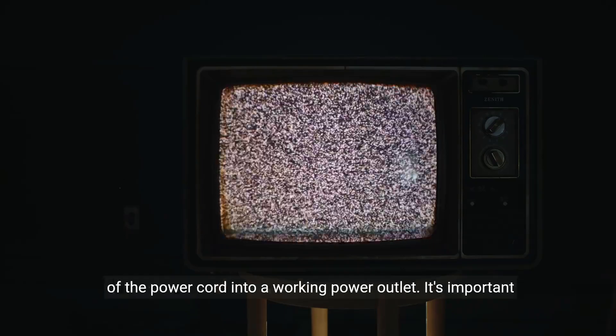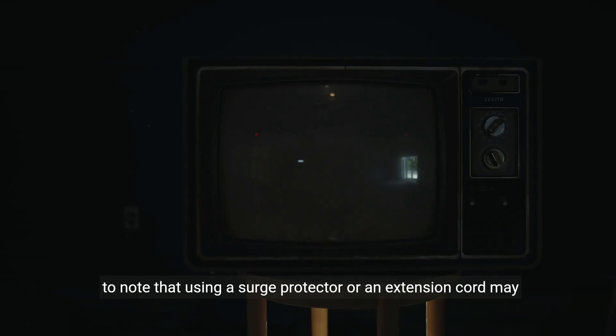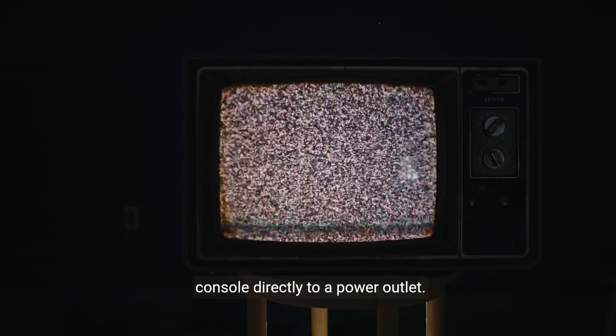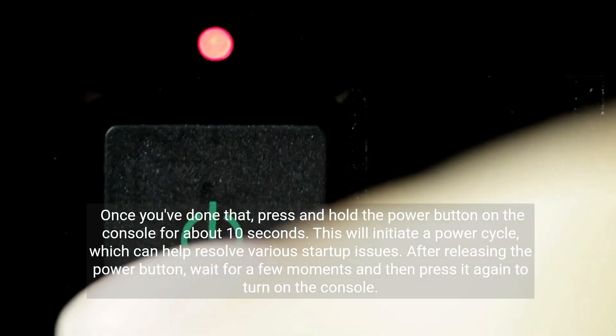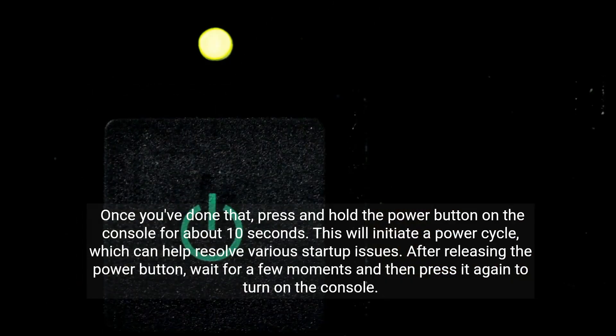Then, plug the other end of the power cord into a working power outlet. It's important to note that using a surge protector or an extension cord may interfere with the power supply, so it's best to connect the console directly to a power outlet. Once you've done that, press and hold the power button on the console for about 10 seconds. This will initiate a power cycle, which can help resolve various startup issues.